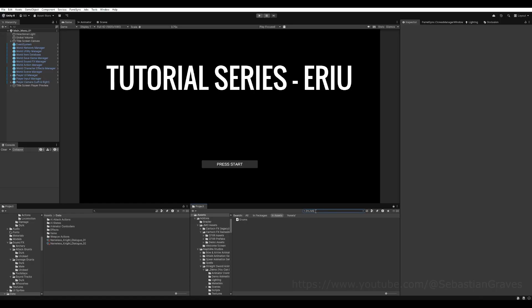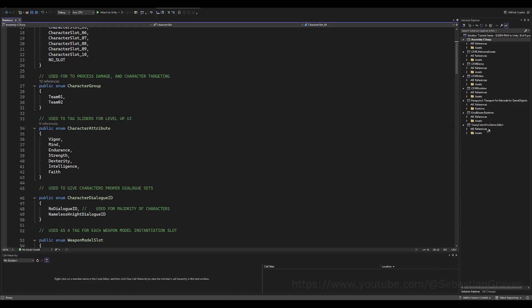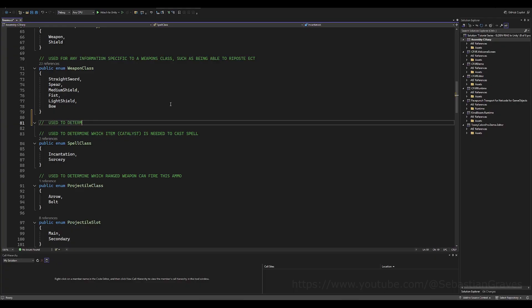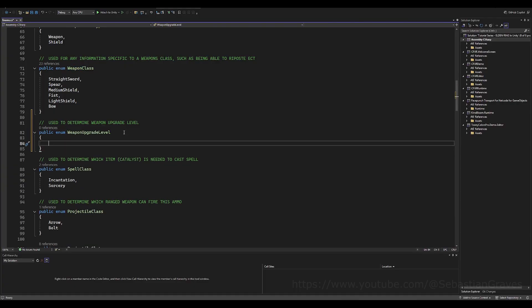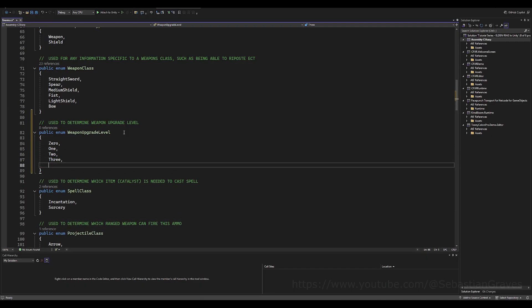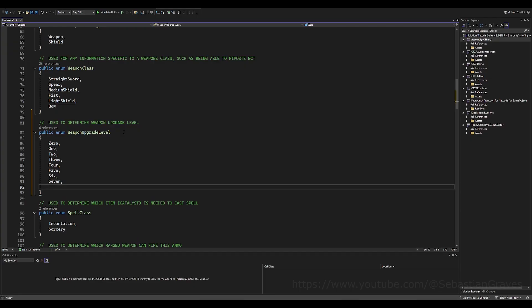The first thing you want to do is find your enum script because we're going to add a new enum selection for upgrades. Upgrades can be used on other things besides weapons — for example, flask upgrade levels. You can make separate enums if you want, but I just use one enum for upgrade level and give certain items an upgrade level cap. Make entries zero through ten, or whatever your cap is.